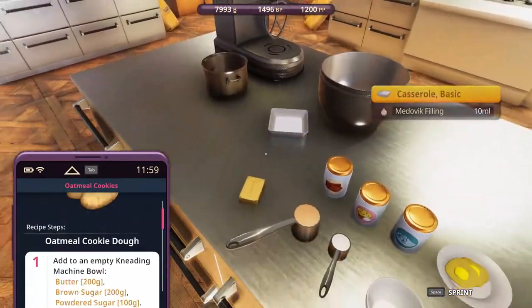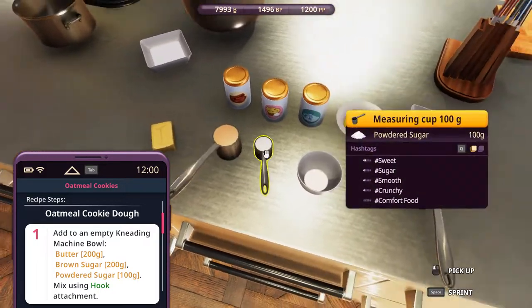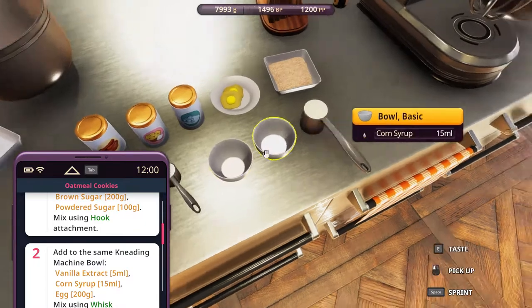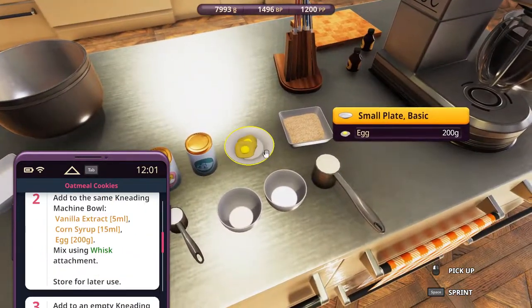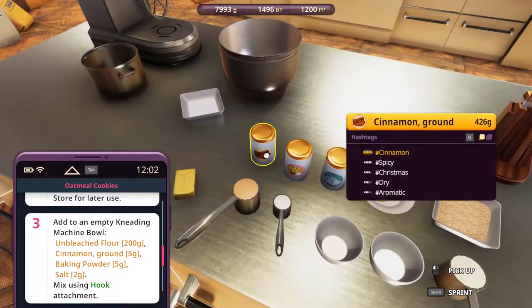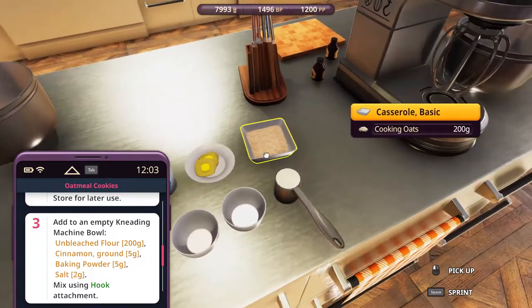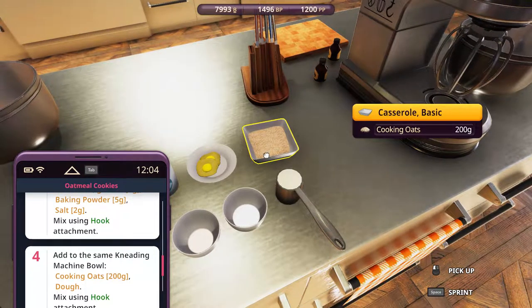Ingredients: 200 grams of butter; brown sugar, 200 grams; powdered sugar, 100 grams; we need vanilla extract, 5 ml; corn syrup, 15 ml; eggs, 200 grams — 2 eggs, that is; unbleached flour, 200 grams; cinnamon ground, baking powder, salt — 5, 5, 2 grams respectively. And also cooking oats, 200 grams.